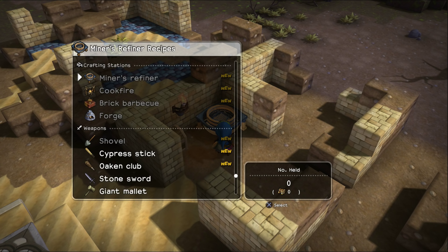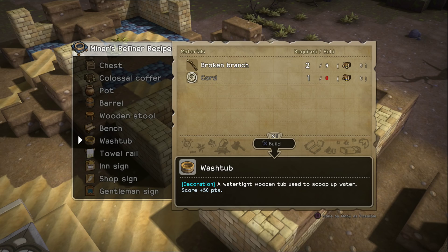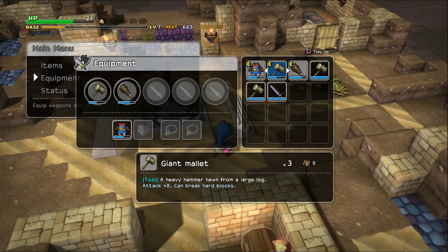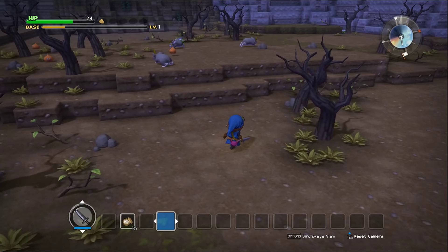I did make a couple of extra giant mallets. From here, the only thing we need to worry about is the washtubs and the towel rail. The washtubs are relatively easy to make. So I guess we've gotta go out and explore — let's do that. Let's equip the stone sword first. I'm going to remove the club, and we should have plenty with the stone sword. It should be a lot better than what we were using before.